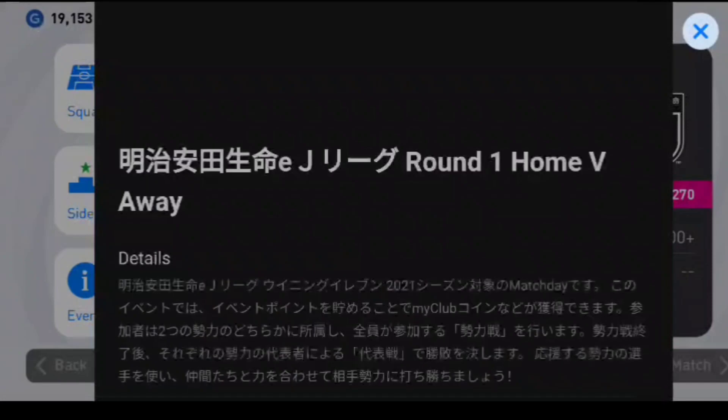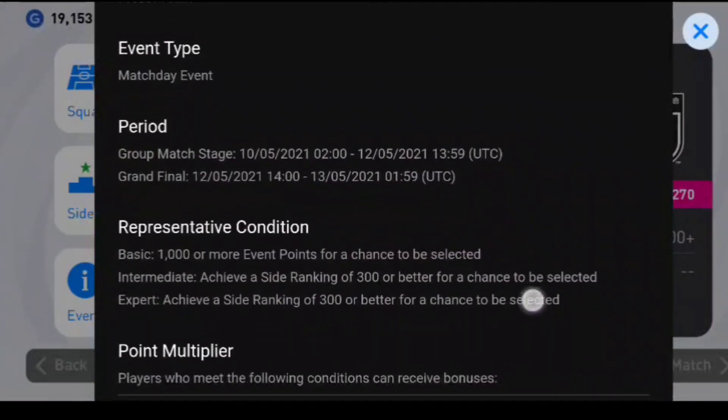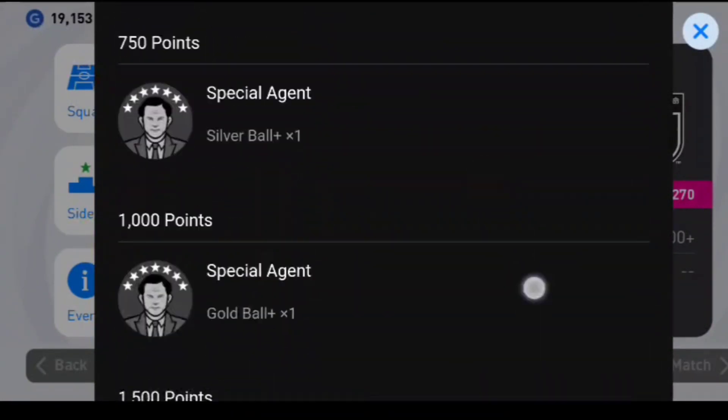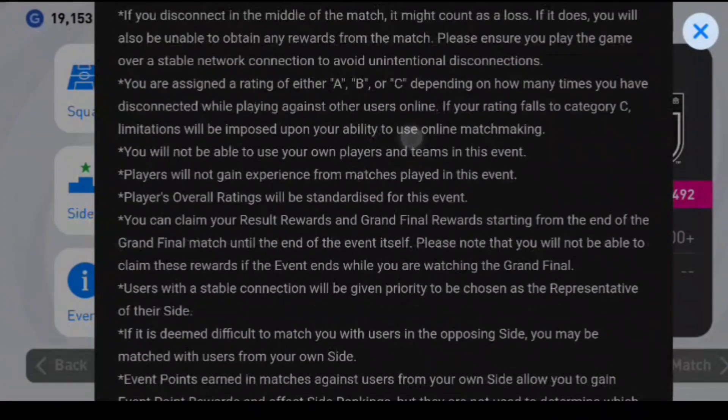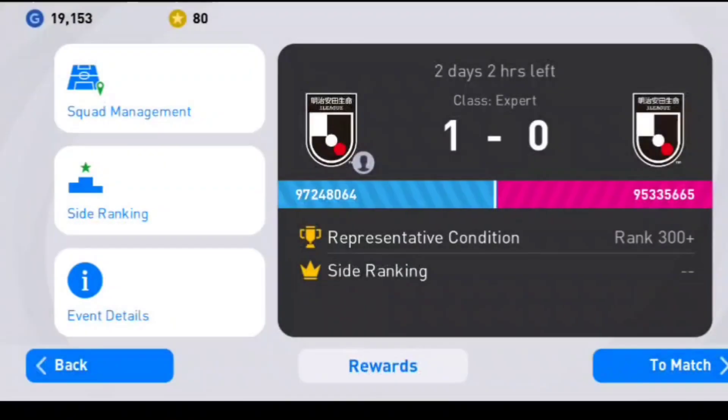These events give just 100 coins each. There are two events alongside the two main ones, so in total you get 400 coins if you play all four events — Japan events included.